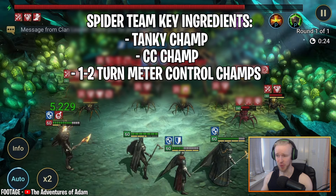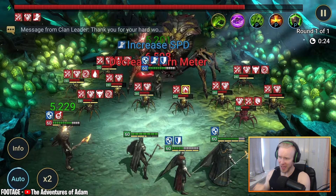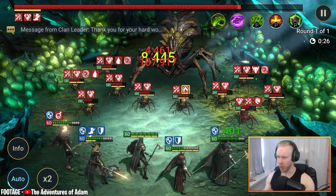Turn meter controllers can be champs that attack the boss and reduce the Spider Queen's turn meter directly, as well as champs that apply the strong version of Decrease Speed — the 30% decrease speed debuff. Having the spider attack as little as possible is awesome. Finally, you're going to need some max HP damage dealers — in the form of HP burners who spread HP burns across all spiderlings and the Spider Queen, or champs with skills that deal damage based on enemy max HP.